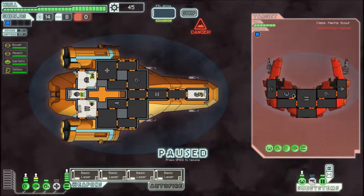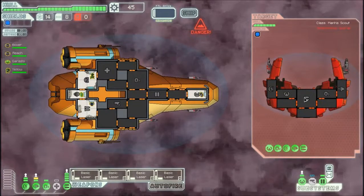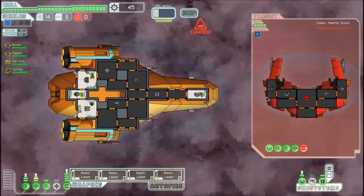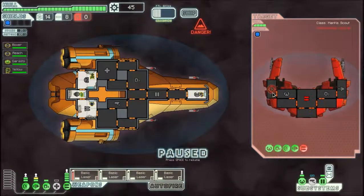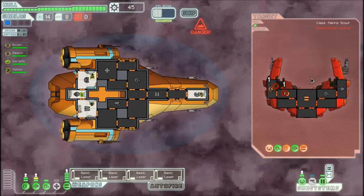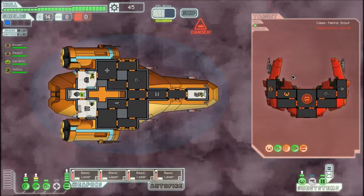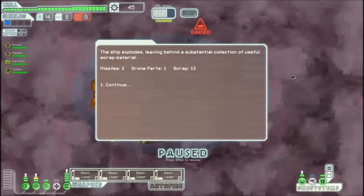Here we have a ship with a dangerous number of weapons, including a burst laser mark 2 and a heavy laser. Better knock out their weapon system ASAP. Looks like I've taken no damage because the burst laser charges slower than the basic laser. Next we target down their helm and shields. They're trying to repair weapons, but it won't do them any good — I'll finish them off with this salvo. You can see this ship is incredibly powerful. I've defeated every ship without taking damage so far.